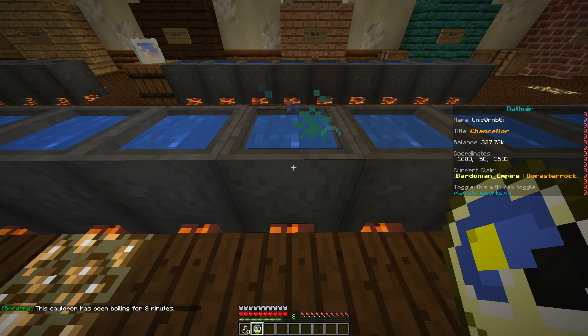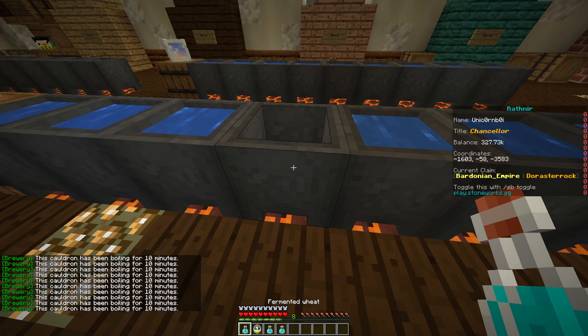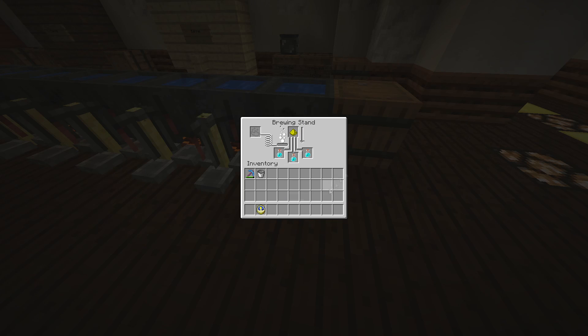When the clock reaches the correct time, scoop the brew out of the cauldron using three empty glass bottles. Sometimes brews require a distill time. If this is the case, put three filled bottles into the distiller. You can let them run for as long as you want — you can't over-distill it.